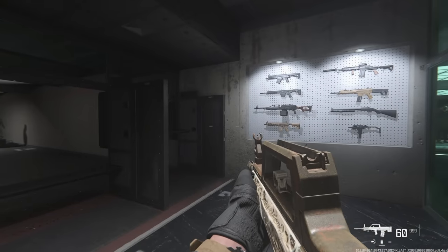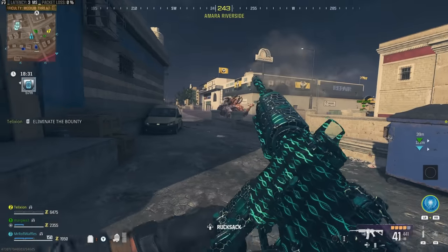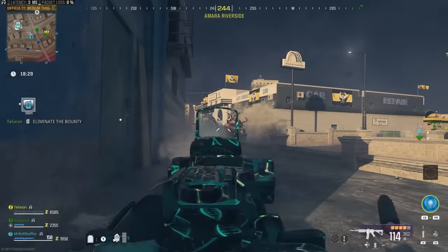Finally, and probably most importantly, you also get the Bone Rattle blueprint for the DG-58 LSW Light Machine Gun. Here's how it looks in the firing range, and I'll show you a little bit of gameplay of it in-game in a few minutes. But first, we've got to get on to the Act 2 rewards.